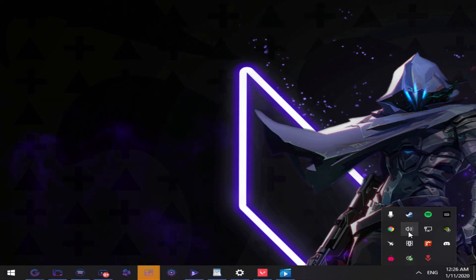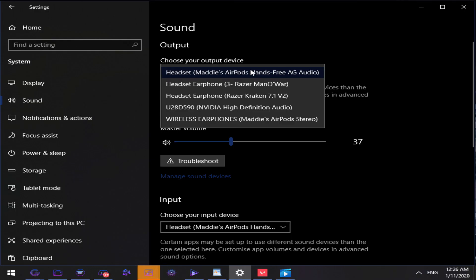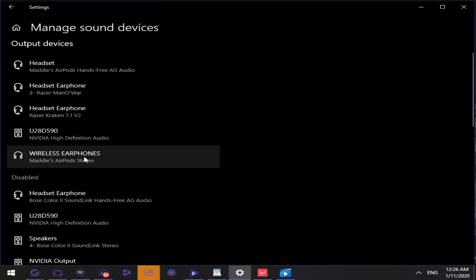Also go to your sound settings by right-clicking on the audio icon on your taskbar in Windows, and make sure that your default output device is set to the headset earphone name — similar to what you set in VALORANT. You need to match them. You can test these settings yourself to see what works for you, but this is what works for me personally.